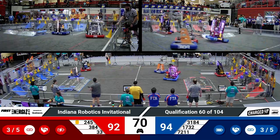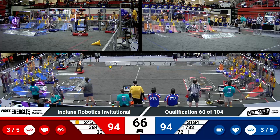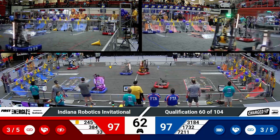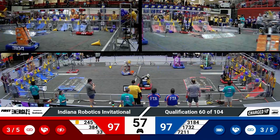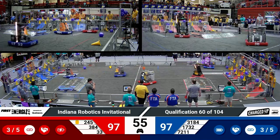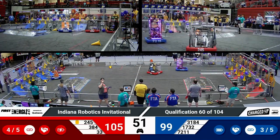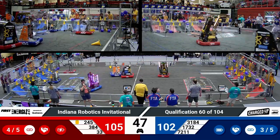Hilltoppers have a cone in their control, meandering over to score it on a mid-node. Unfortunately they missed, but it landed in a low-node. Their partner Hollywood with another smooth cone placement right behind them. Over on red, 33 dropping another cone onto a mid-node. That's going to be another link for the Red Alliance — they now only need one more to get their sustainability bonus.